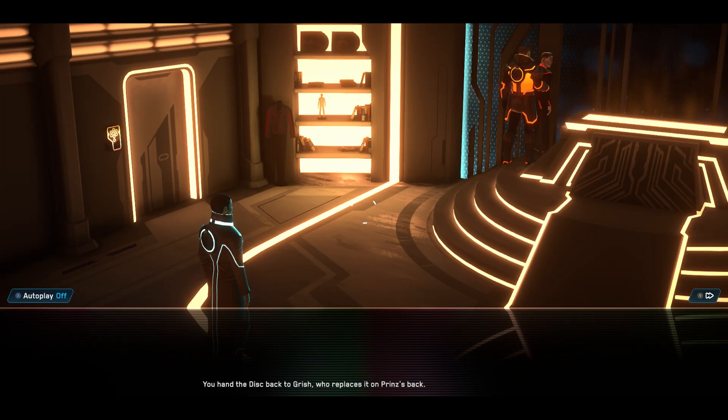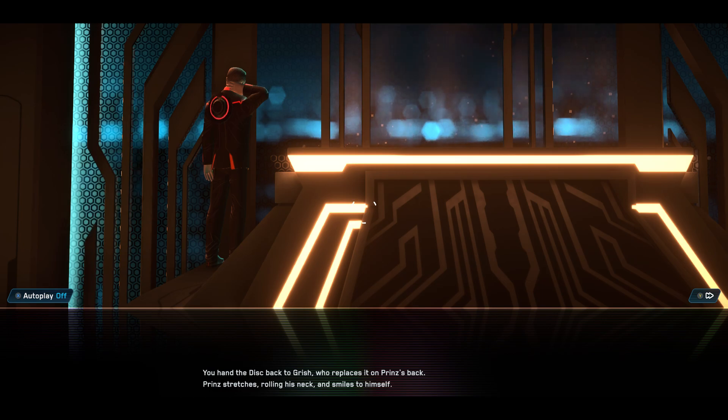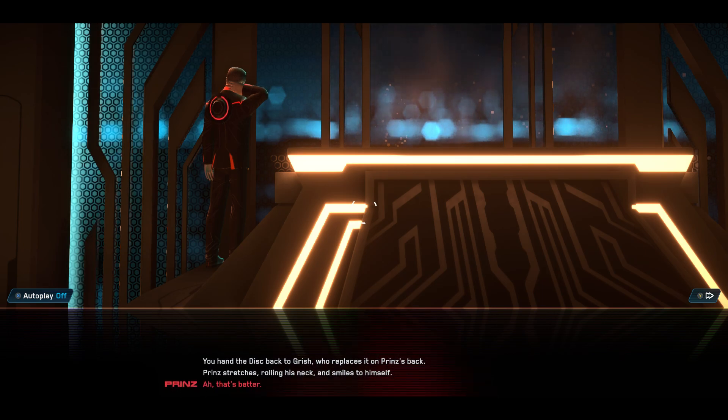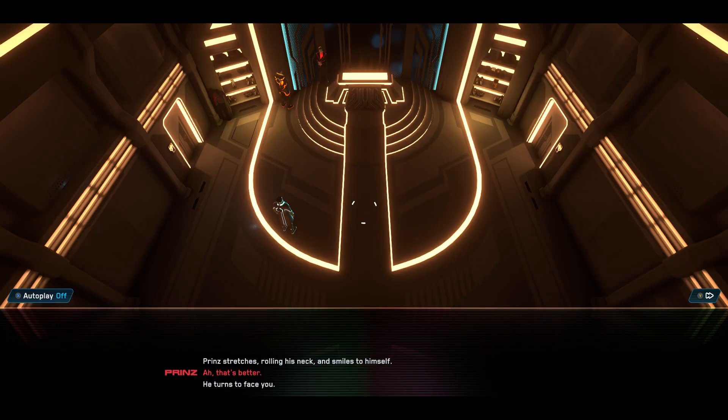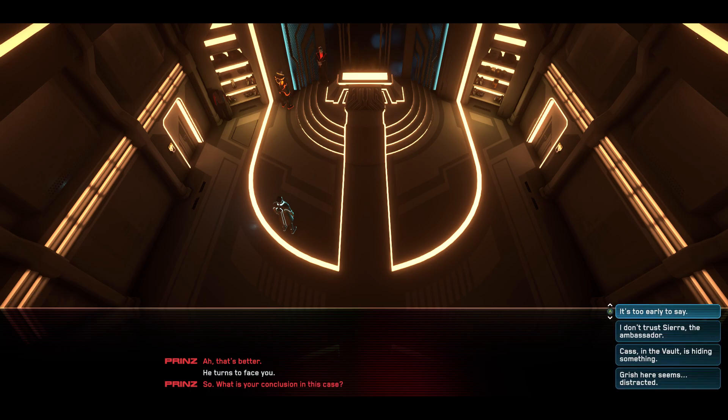You hand the disc back to Grish, who replaces it on Prince's back. Prince stretches, rolling his neck and smiles to himself. He turns to face you. So, what is your conclusion in this case? Grish seems distracted. Cass in the vault is hiding something. You don't trust Sierra, the ambassador.